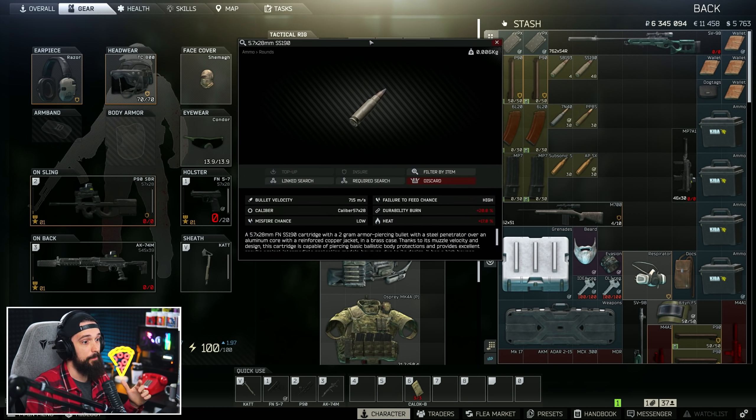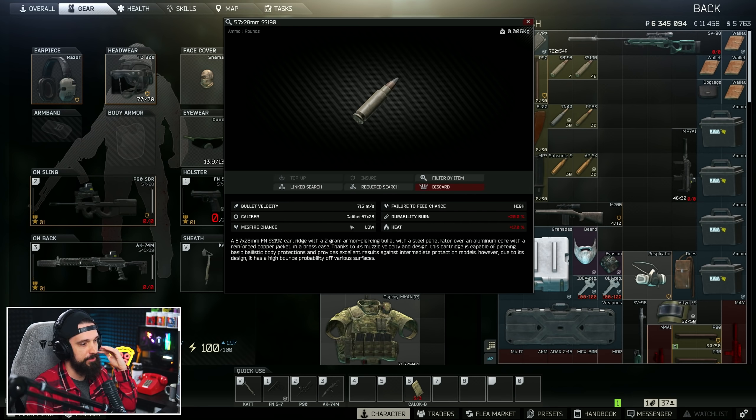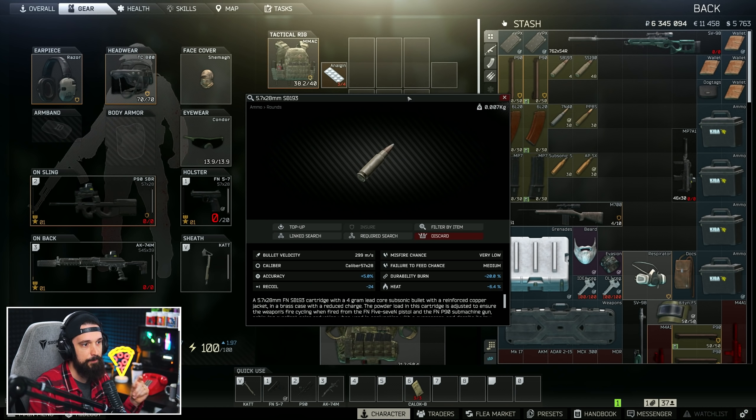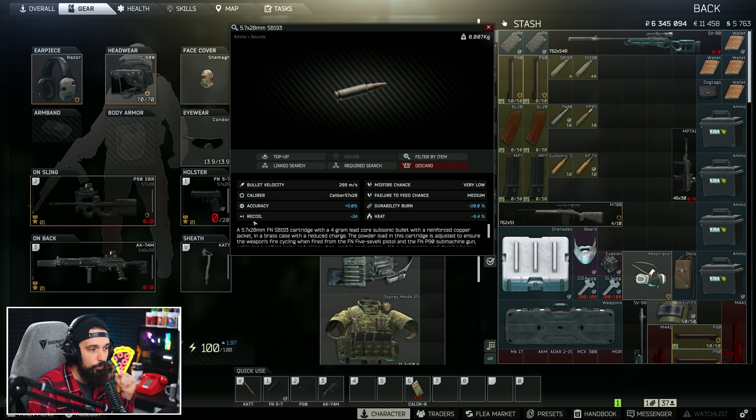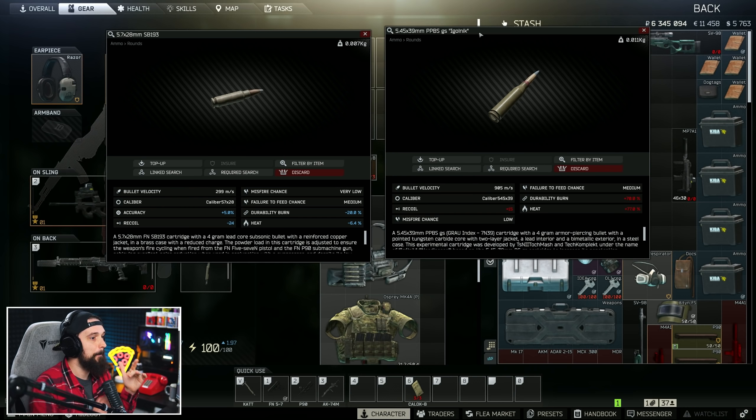As the game continues to progress, we're getting more and more information shown to us about ammunition. Back in the day, it was literally just the caliber and bullet velocity. Now we're getting stuff like how much heat it produces, the durability burn, a chance to misfire, a chance to fail your feed. And on certain ammunitions, you start to see a recoil stat — minus or plus — like plus 15 or minus 24.